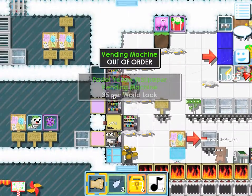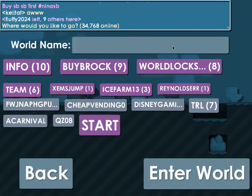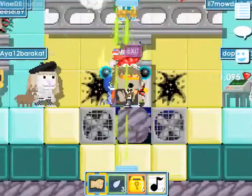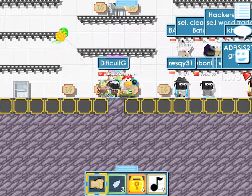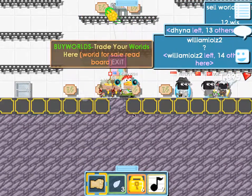Also, if you're looking to buy a world, two of the best places are 'buy world' — you can do it there, but it's kind of crowded and there's portals. Or you can just go to 'buy worlds' with an S.